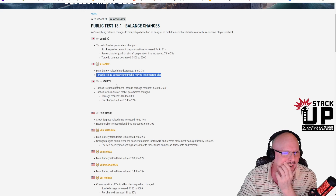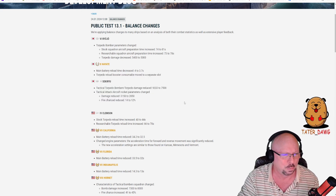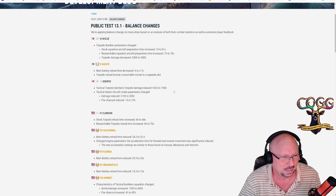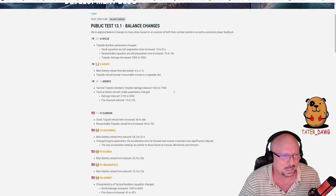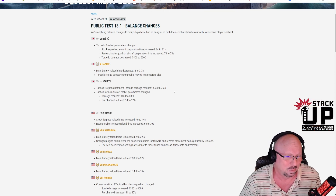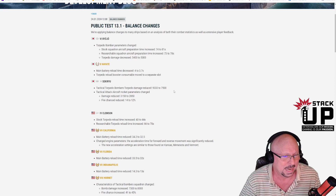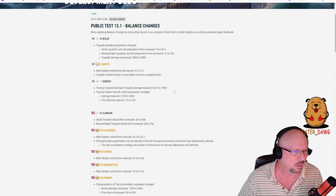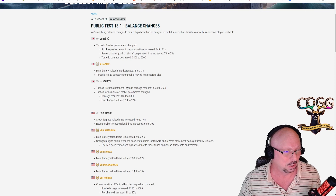Next up is Sekiryu, the super carrier — the super Hakuryu. Tactical torpedo bombers damage reduced from 9,300 to 7,500 — that's roughly a 20% nerf. Tactical aircraft rocket parameters: damage reduced from 3,150 to 2,850 and fire chance reduced from 14 to 12 percent — about a 15% fire chance reduction and roughly 9% damage reduction. Big nerf overall.